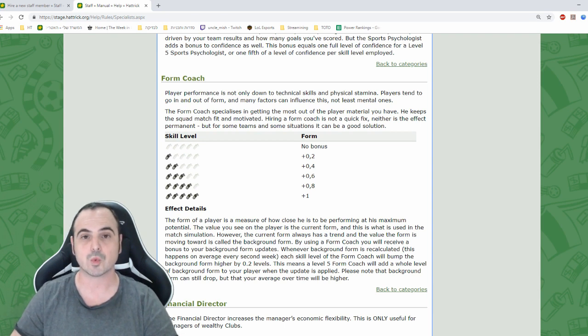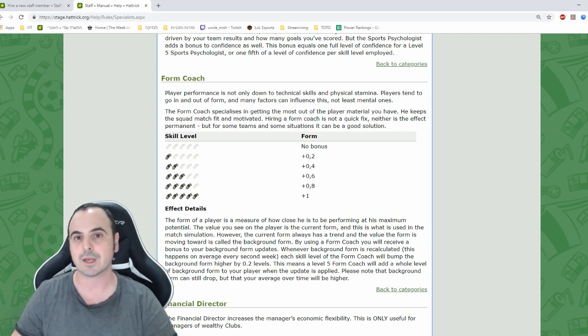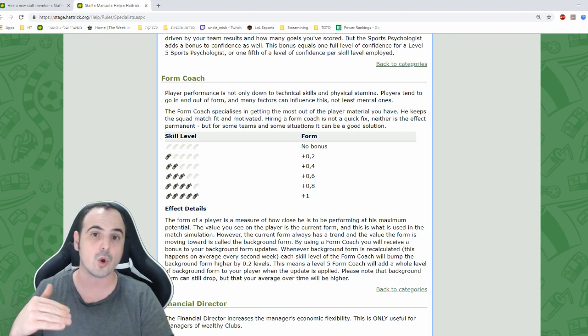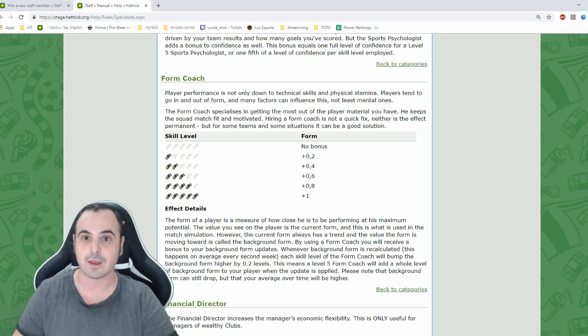A form coach increases the background form of your players by a level. It doesn't mean you won't have bad form — there is a random factor — but having average form higher by one level is super important and will generally keep your players in higher form for longer. It's important for competitive teams. If you are training players for under-20 or national teams, you should definitely have a form coach because even if your team isn't competitive, your players should have very high form.